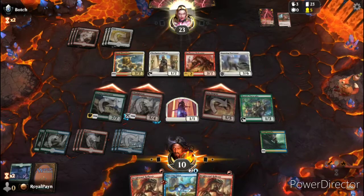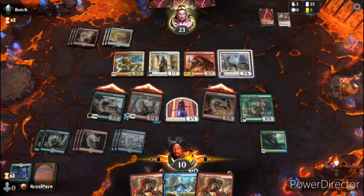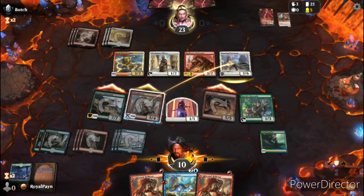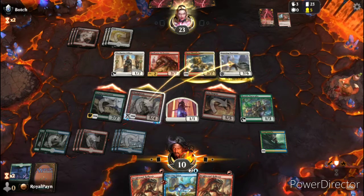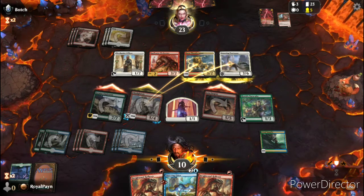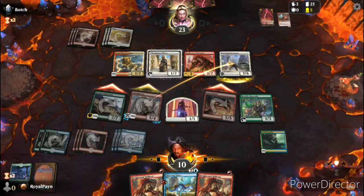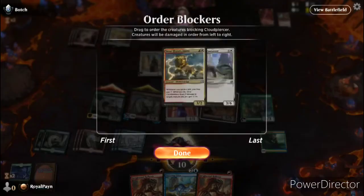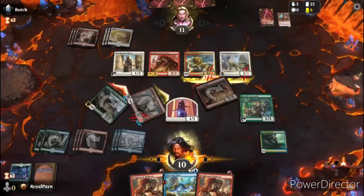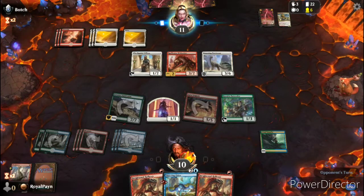This is a pretty good position right now — he can't do anything except shut down some of my bigger attacks. Oh, he's going to first strike, killing the Cloud Piercer — makes sense. Come to think of it, I probably shouldn't have put down the Humble Naturalist, because then I could have used Titan Reflexes. If I had done that I would have been able to kill it. But next turn I can use Titan Reflexes to probably without a doubt get rid of the Imposing Vantasaur.